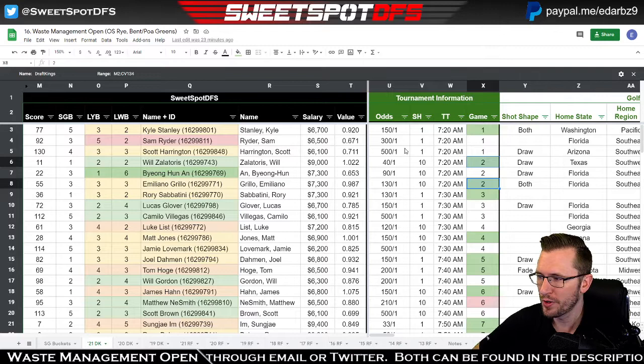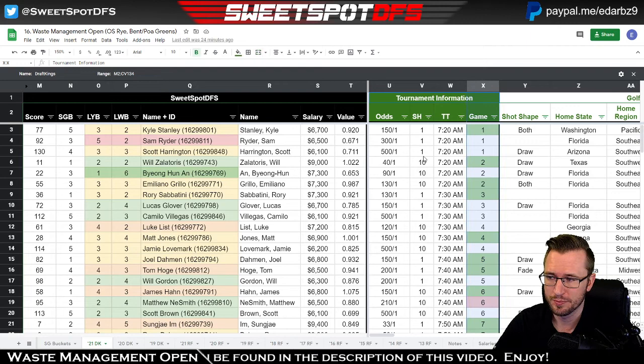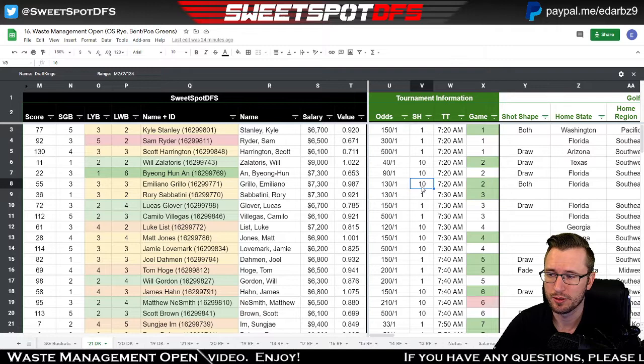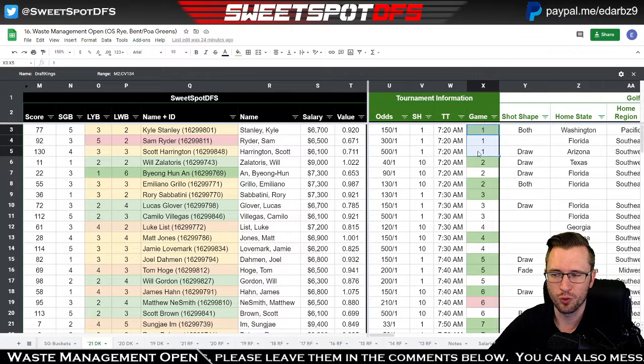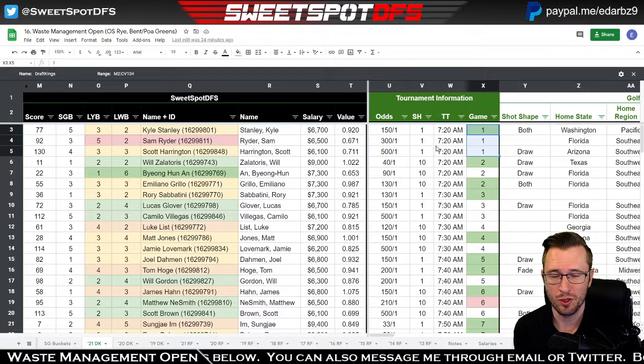I'm going to start with the tee time pairings right away. We're going to look at this column called 'game,' which looks at starting hole and tee time — hole one and the earliest tee time are the priority. So game one starts on hole one at 7:20 in the morning, and that group is Kyle Stanley, Sam Ryder, and Scott Harrington. We want to find more than one highlighted color in each group, meaning multiple players are better than field average on DK points or scoring average.